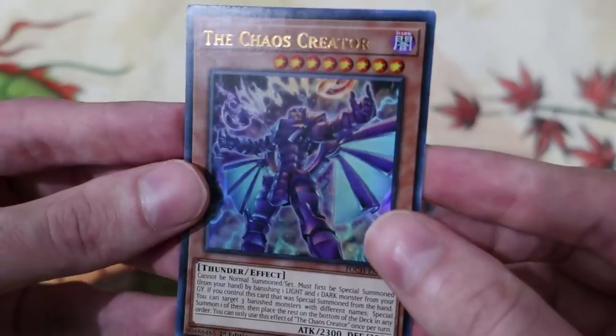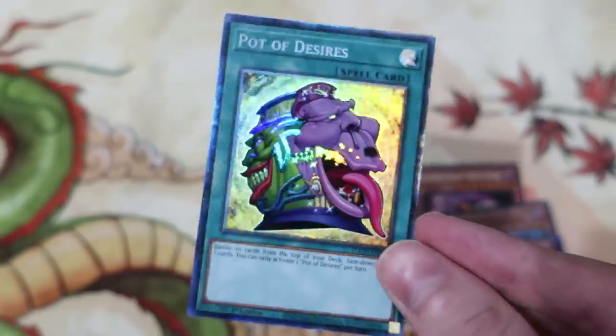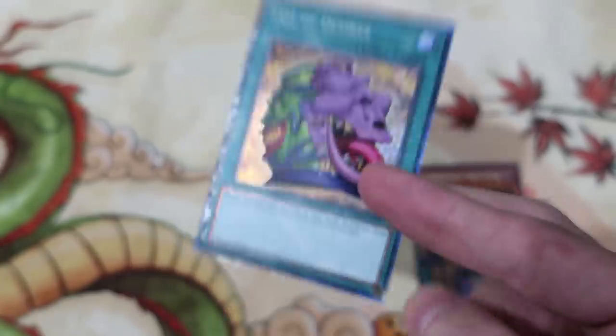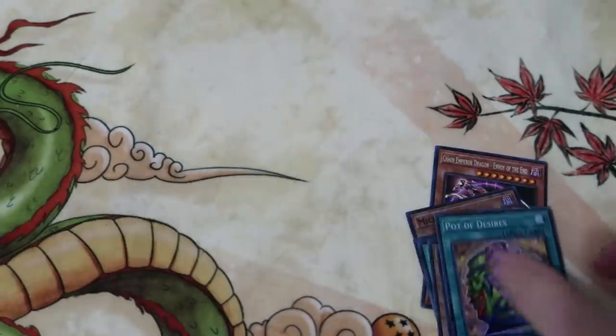For the Ultra Rares I got the Toon Page Flip, the Ignoble Knight Renaud — which I'm really excited to pull, I actually wanted this thing — the Chaos Creator — I don't know how things work but this thing is just kind of cool — and then whatever this piece of toilet paper is. This looks like an awful shiny Neg Nine to me, probably not even worth anything.